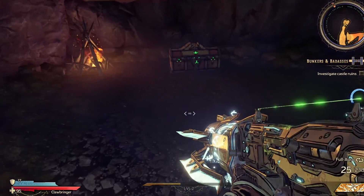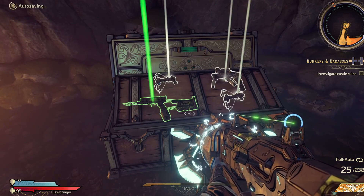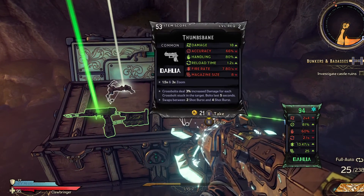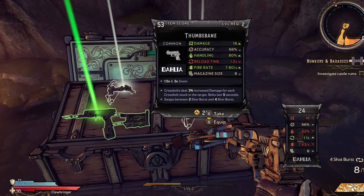There is something behind here. Always check behind the waterfall. That's another pistol — I don't want that one. Oh, this one's better. Nice.